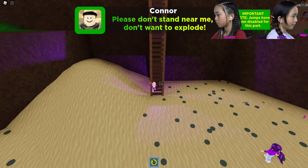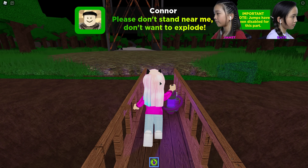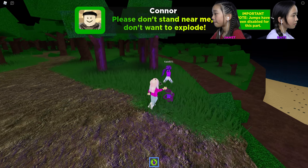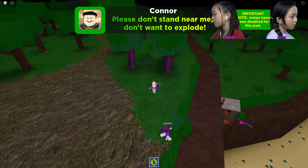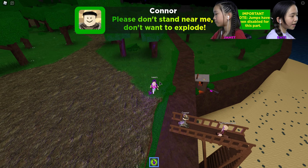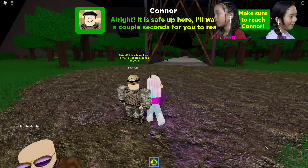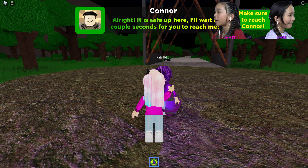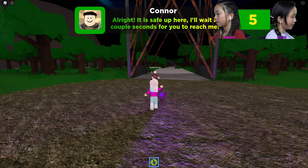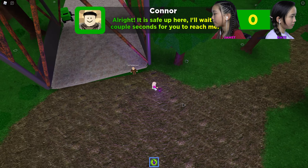Important note: jumps have been disabled for this part. Please don't stand near me, I don't want to explode. Looks like we're here. There's a car — what's that? The water leads down to a shed. We can't get over there. Wait, the Invader's in there — that little head sticking out from the top. We shouldn't go down there. Looks like a car — I want to drive! Oh, there are bear traps.